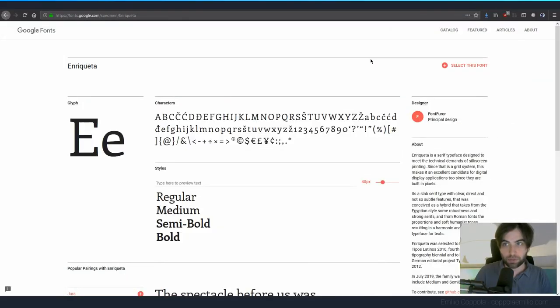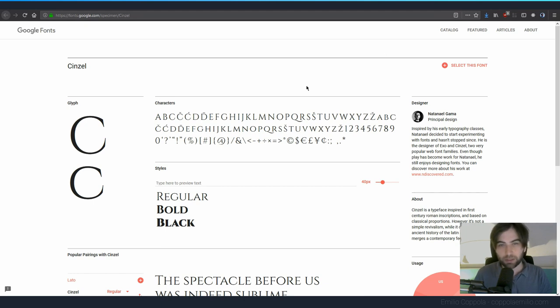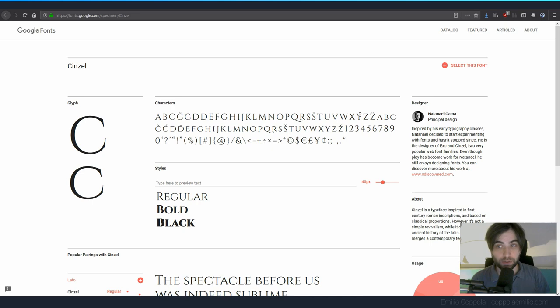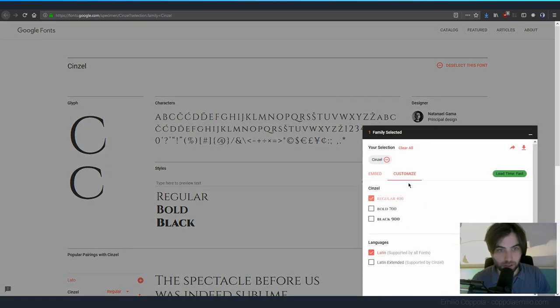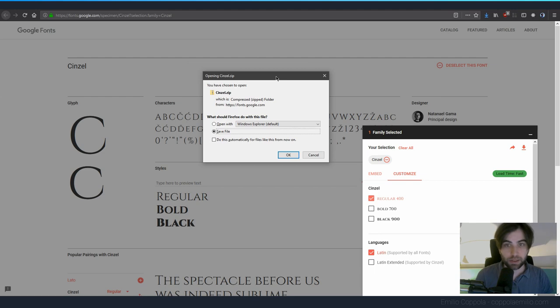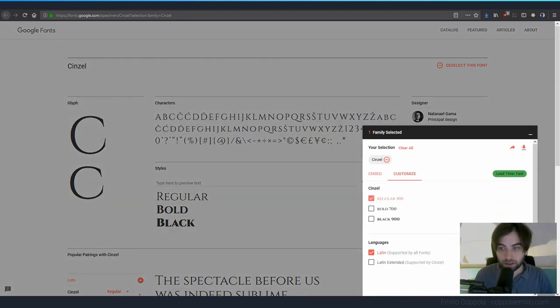Now let's import some fonts. I have two downloaded from fonts.google.com. The first one is Enriqueta, which looks kind of medieval, and the other is Cinzel, which feels like an open version of Trajan. I'm going to use Cinzel for titles and Enriqueta for the rest of the text. In Google Fonts you can select any font, download it, and it gives you a zip file with the font files.